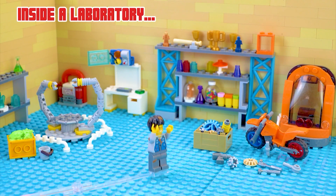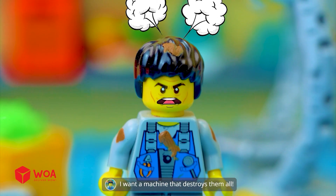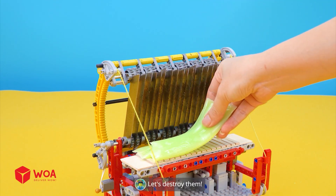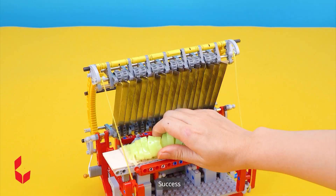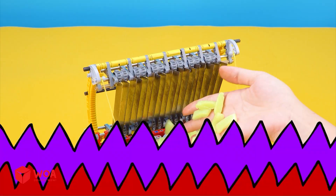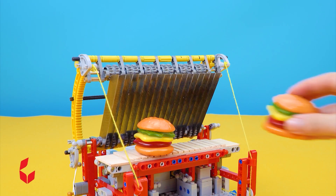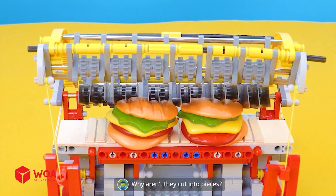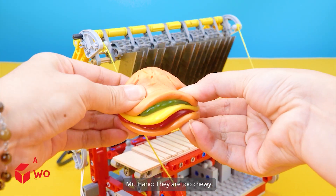Inside a laboratory. What happened? I hate everything in this room. I want a machine that destroys them all. OK. The cutting machine. Chewy Jelly — let's destroy them. The jelly is being shredded. Success, they're so soft. Chewy Burger. Why aren't they cut into pieces? Failed — they are too chewy.